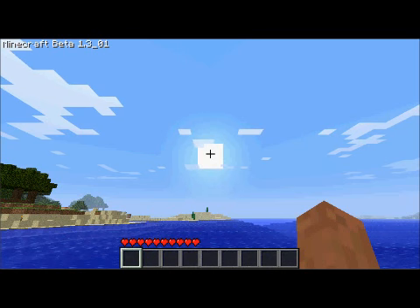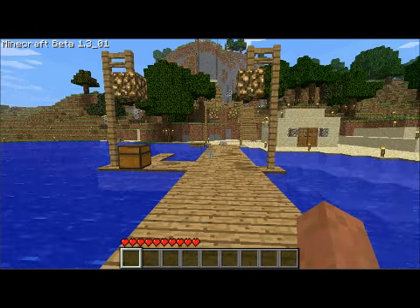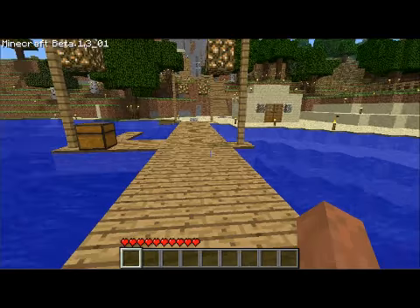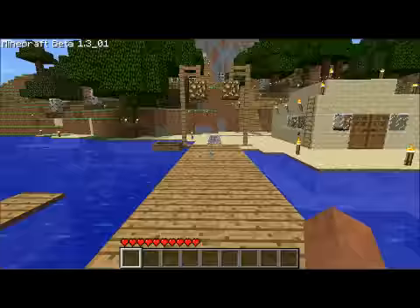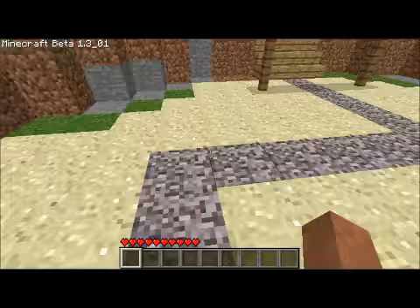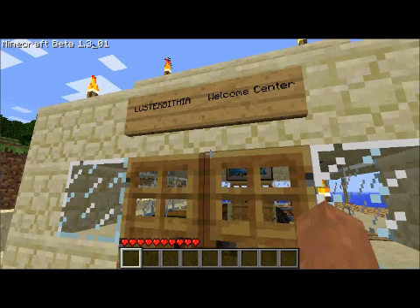So, here we go. This is the dock I just created recently, using glowstone as lampposts. Very neat. And as we walk through, here is a pathway I made. And this is Lusterbithia Welcome Center.